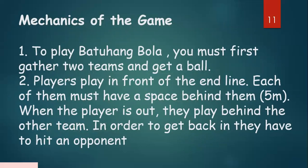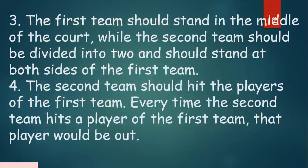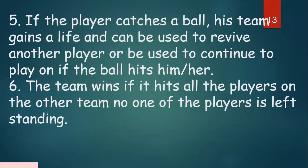What are the mechanics of the game? To play Batuhang Bola, gather two teams and get a ball. Players play in front of the end line, each with about five meters of space behind them. When a player is out, they play behind the other team to get back in. The first team stands in the middle of the court, while the second team is divided and stands at both sides. The second team hits players of the first team — each hit player is out. If a player catches the ball, their team gains a life. The team wins when all players on the other team are out.